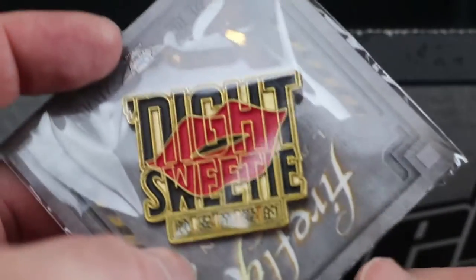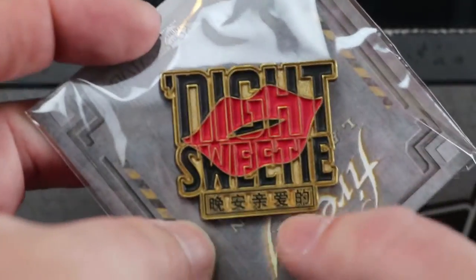It was difficult to see through the viewfinder, but there was Chinese writing on the bottom there as well. So let's see — before we have a look at the figure, let's zoom back out.